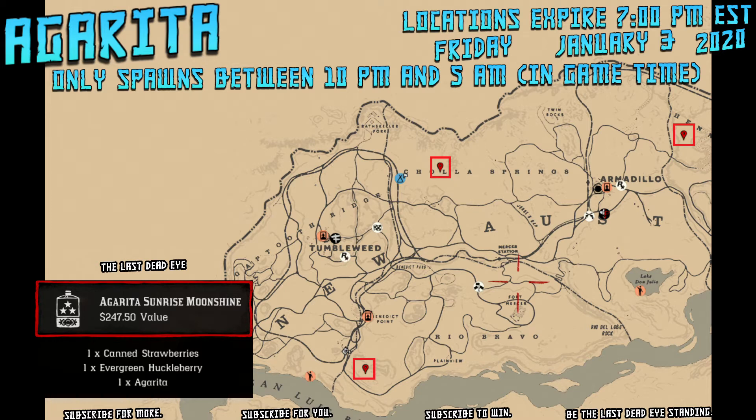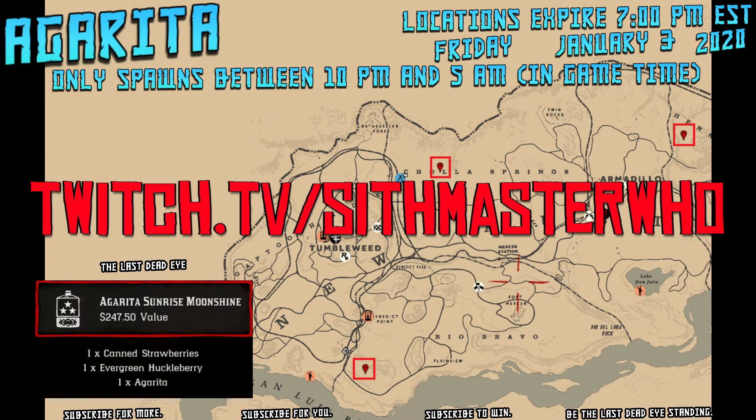Furthermore, Agarita spawn locations shift every day at 7 p.m. Eastern Standard Time, at which time you can find me live over on Twitch as SithMasterWho looking for the new spawn locations to make these videos, along with the Creek Plum locations.